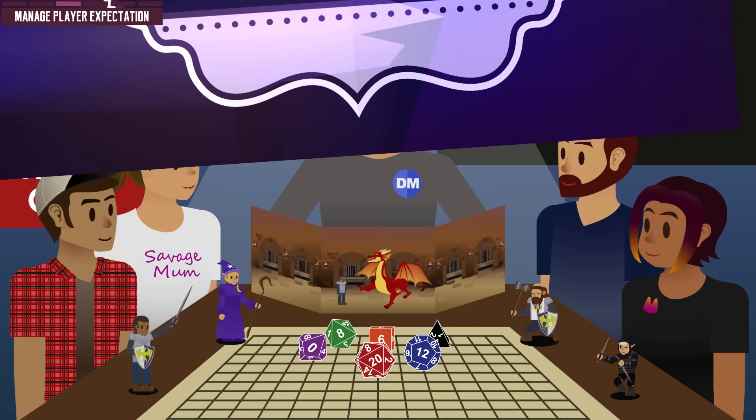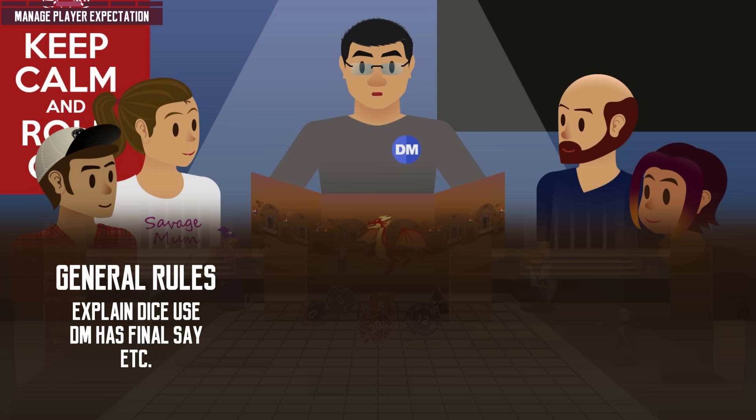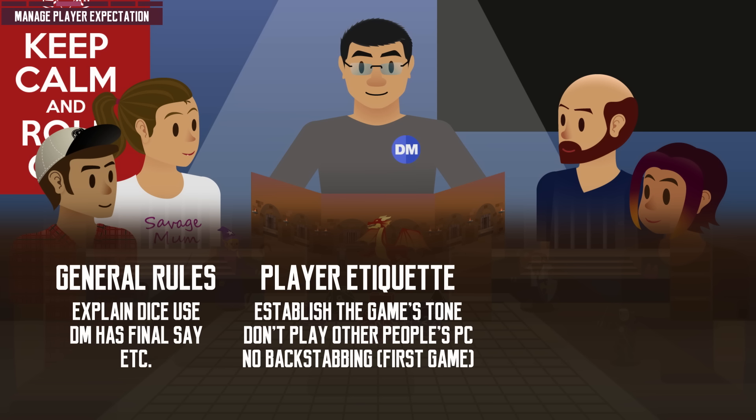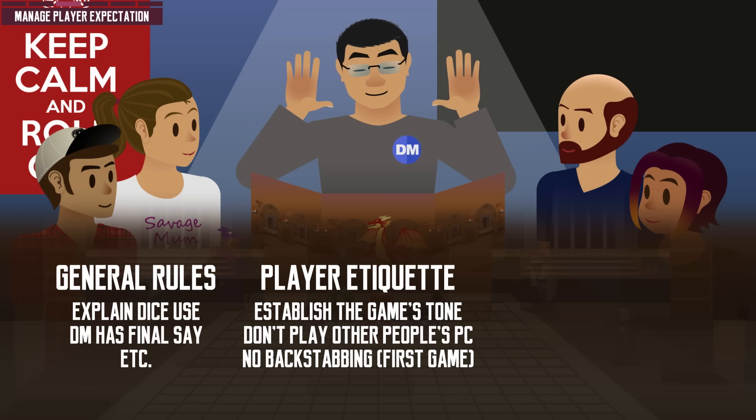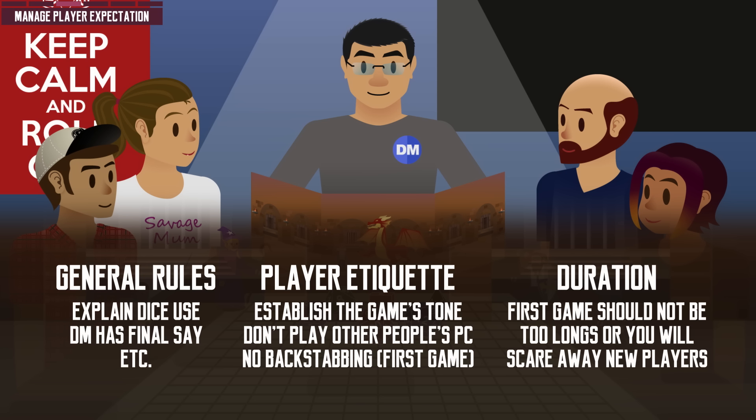Before the game starts, tell your players what they should expect. For your first game, this part shouldn't take longer than a few minutes. Go through the general rules of the game, what the dice are for, and tell them that the DM has the final say on rulings. Then go through player ethics and things you expect out of them — tell them whether the game is going to be PG or mature. Suggest but don't tell other players how to play their character. No backstabbing, at least for the first game. The first session doesn't have to be too long, as long sessions might scare away new players. Tell them the game may take around 2 hours but may fluctuate depending on the number of players and their choices.